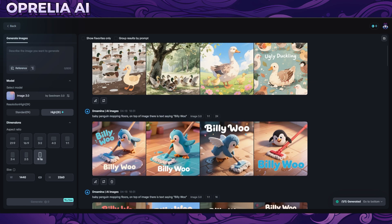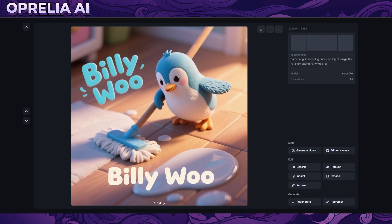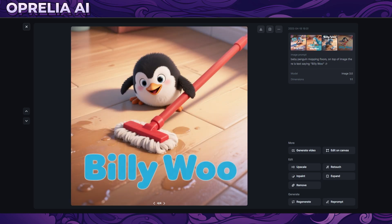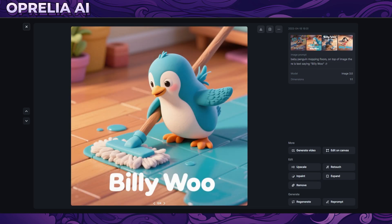It can also do a very good style - not quite clay animation, not quite 3D - and these look really good. I wrote text in the top of the image and some prompts put it at the bottom. So it can do absolutely everything. There are also editing features: inpainting, expanding, retouching, HD upscale, regenerating, and reprompting. These are very good tools which don't exist on GPT-4 as of right now.